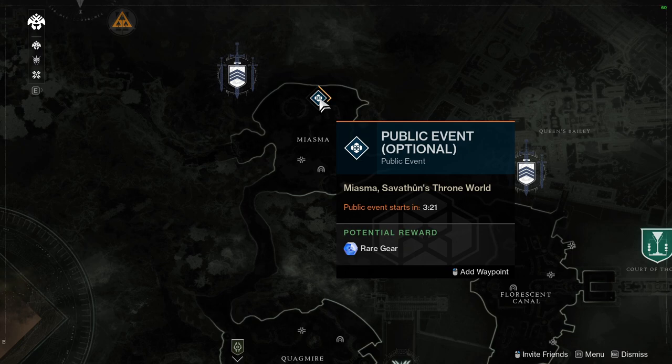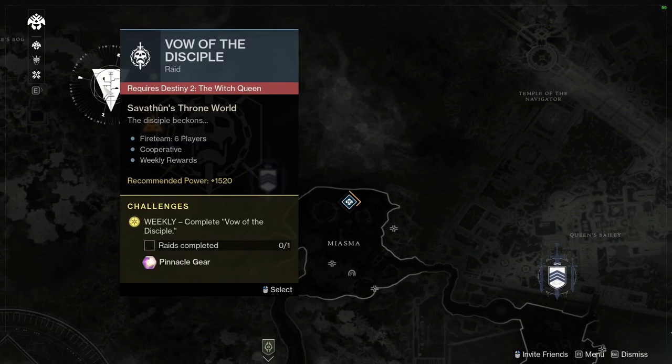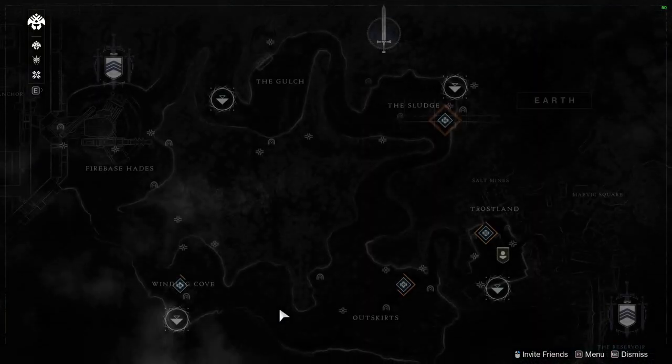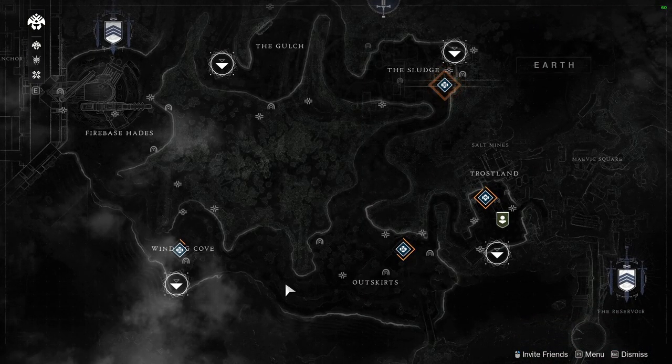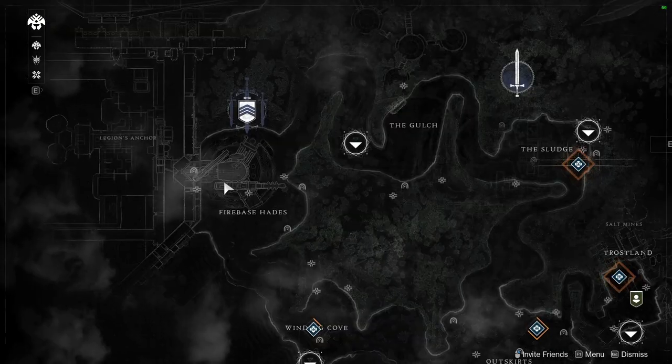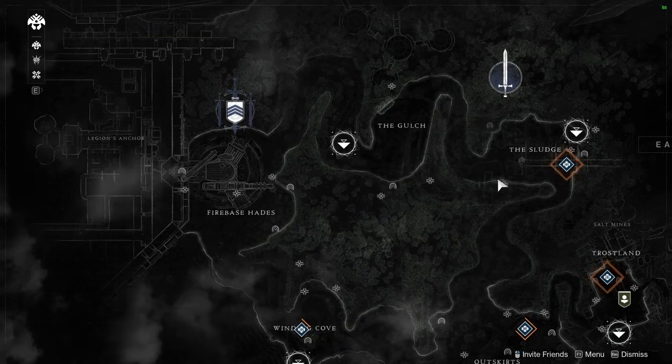Public events can be freely accessed by simply moving up to the flag on the map and accessing them. It allows beginning players to easily team up with other guardians, as you don't have any friends or clans yet. These public events feature some missions that need to be executed and give rewards if completed.